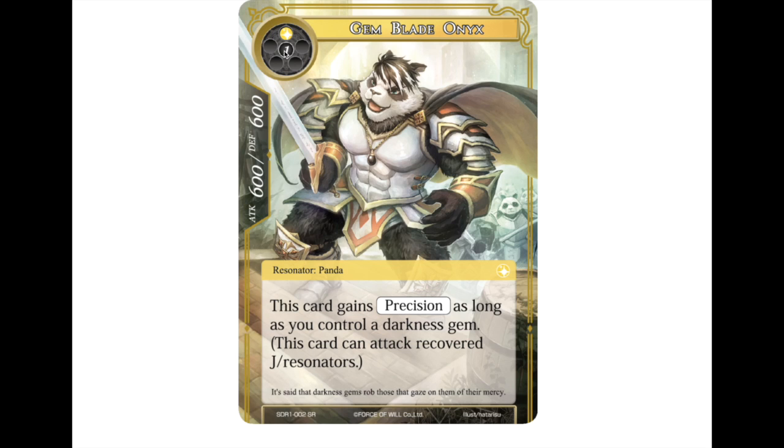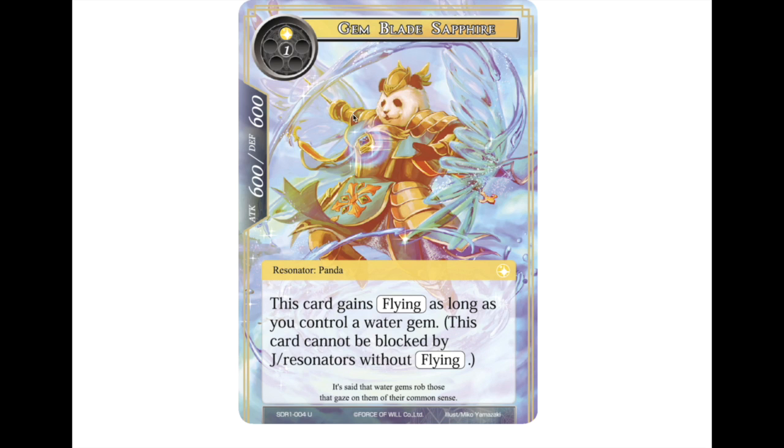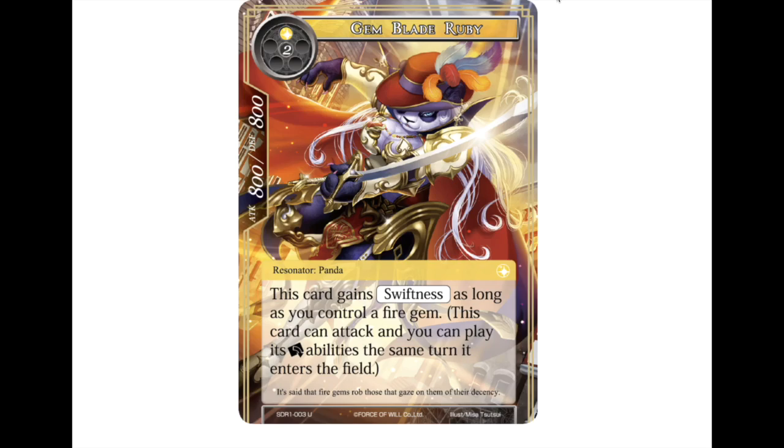Now we have Gem Blade Onyx, a two-drop 6/6 who gains precision if you control a darkness gem. These next four cards each get a cool ability if they have a specific matching gem. Gem Blade Sapphire is also a two-drop 6/6 that gets flying if you have a water gem. Then there's a three-drop 8/8 — Gem Blade Ruby — who gains swiftness as long as you control a fire gem.